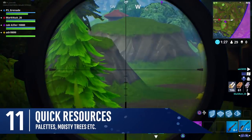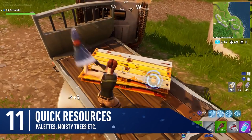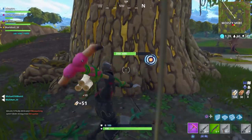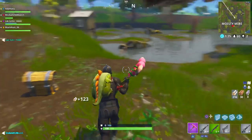Another thing to consider with materials is what items give you the most or quickest resources. Pallets, rock formations, huge pine trees, and the big trees at Moisty are great options. Get out your axe and smack a few different things as you walk past — you may find something which yields more materials than you expected.